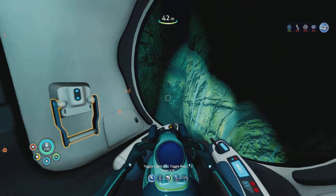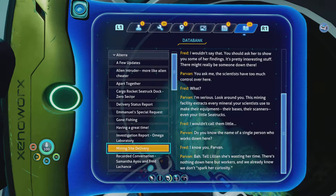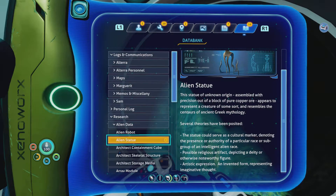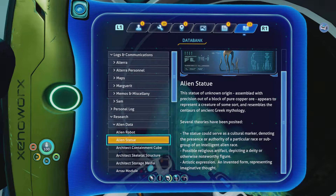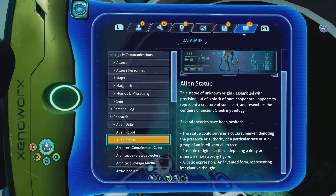I'm really happy that we get to spawn back to our vehicle and not the base — it changes a lot of the anxiety from the game. What was this then? Measuring equipment. That's Marguerite. We've got alien tattoo, we've got the alien statue. This statue, of unknown origin, assembled with precision out of a block of pure copper ore, appears to represent a creature of some sort and resembles the centaurs of ancient Greek mythology. Several theories have been posited: the statue could serve as a cultural marker denoting the presence or authority of a particular race or subgroup of an intelligent alien race; a possible religious artifact depicting a deity or otherwise noteworthy figure; or artistic expression — an invented form representing imaginative thought.